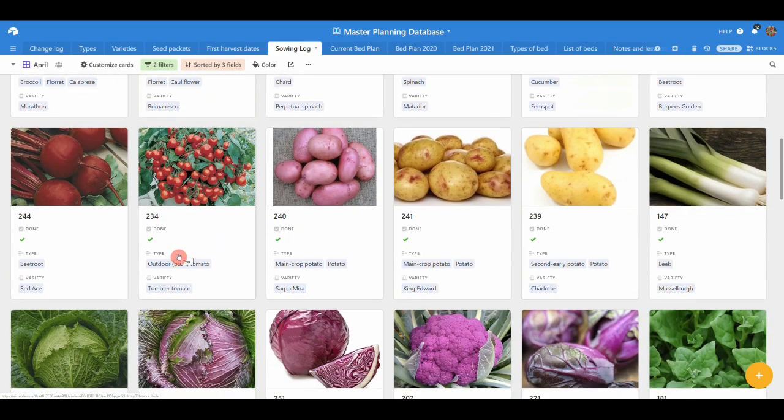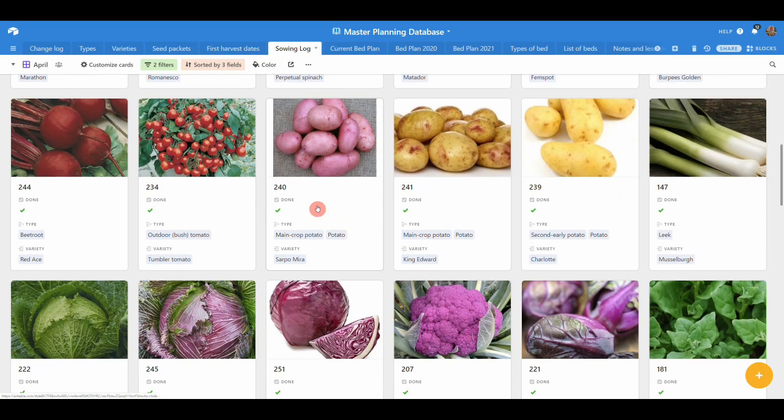A lot of people are itching to plant outdoor tomatoes right now. I don't rush because I've got the polytunnel to provide early tomatoes, and this year the ones in the conservatory provide even earlier ones. I did sow eight Tumbler tomatoes, but my real outdoor ones haven't even germinated yet, so lots still to come. I planted my potatoes slightly earlier than last year — Sarpo Mira, King Edwards, and Charlottes — fingers crossed that was the right decision.